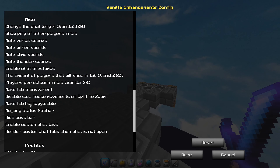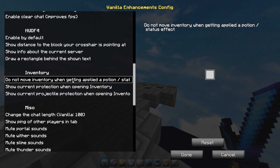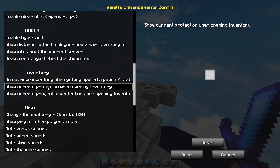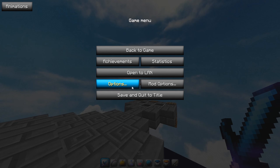And this one is Vanilla Enhancements — /econfig to open it. It's enhancements for various things like changing chat length, showing ping of other players in tab, making the tab list transparent if you want, and a 'do not move inventory' option which is really helpful.